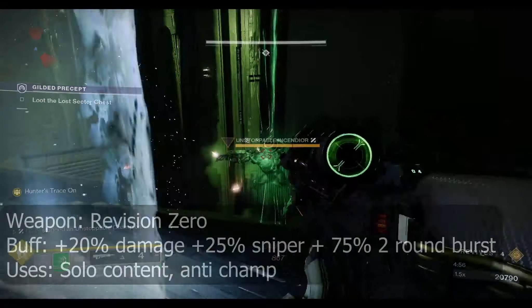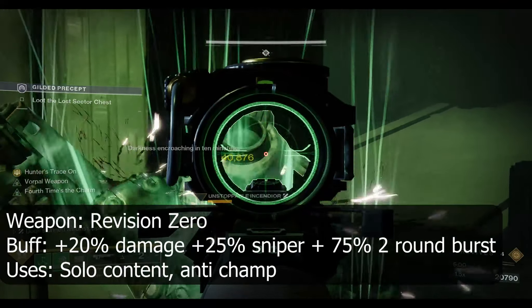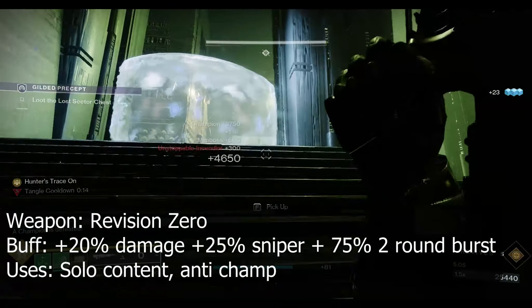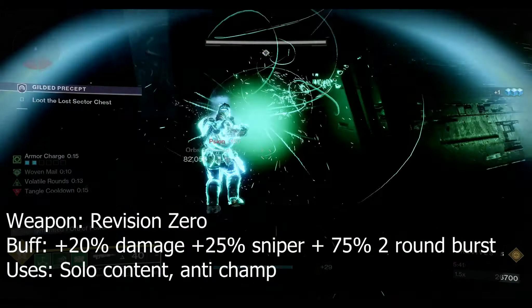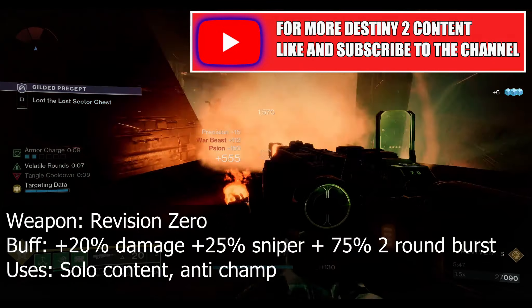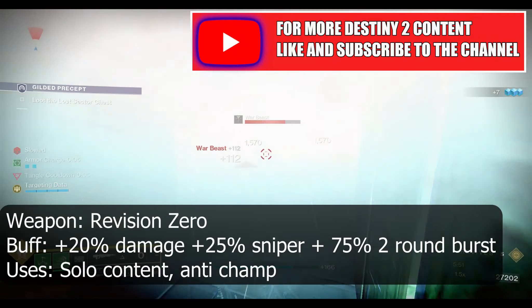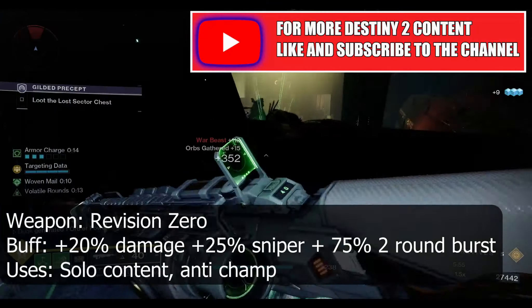Finally, at the top spot is last season's exotic Pulse Rifle, Revision Zero. This weapon will get the Pulse Rifle buff of 20% but also has some unique changes targeted only towards this weapon. The sniper rounds built up by hitting critical shots will receive an additional 25% damage, while the 2-burst mode receives an impressive 75%. Regardless of fire mode, this weapon will be hitting hard and has inbuilt anti-barrier properties.